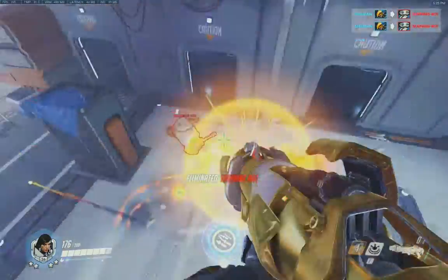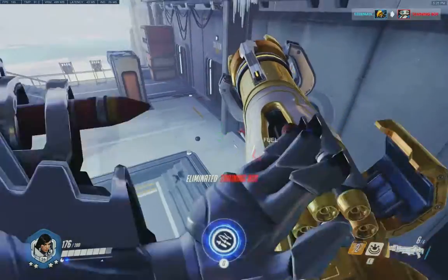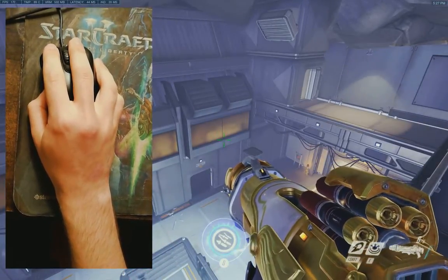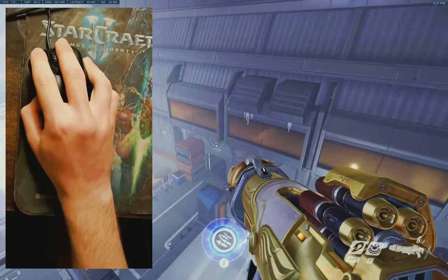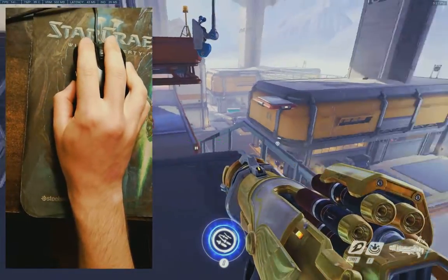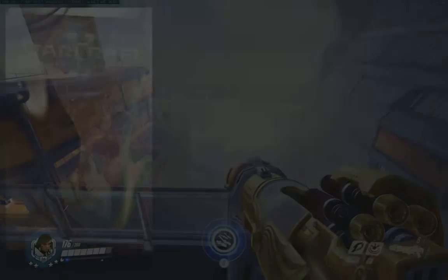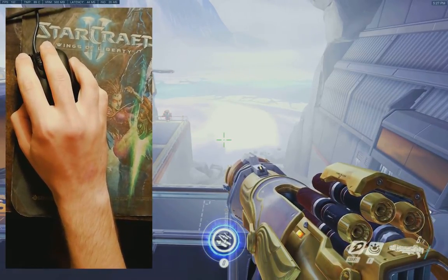I'm going to show you why high sensitivity is really good when you play Pharah. As you can see here I have high sensitivity, so I can do quick movements in a fight and turn 180 degrees if I need to, just by moving my hand 5 or 10 centimeters. If you have low sensitivity, the time it will take for your hand to move 180 degrees in the game will be a couple of seconds, and by that time you might be dead already.